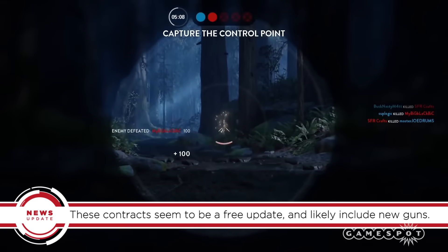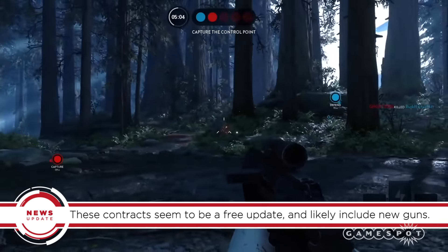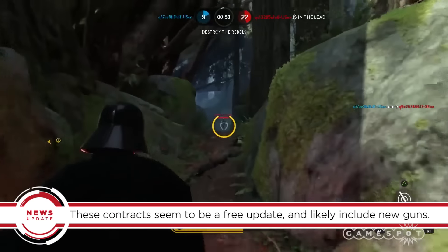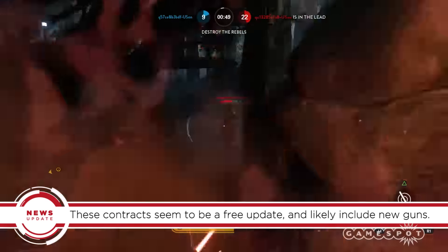Since the Outer Rim expansion includes a map featuring Jabba's palace, it would make sense for this mode to roll out around the same time. The video is called Free Game Updates, so it appears you won't have to pay for these new Hutt contracts.